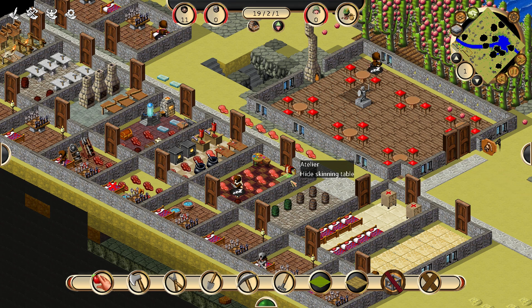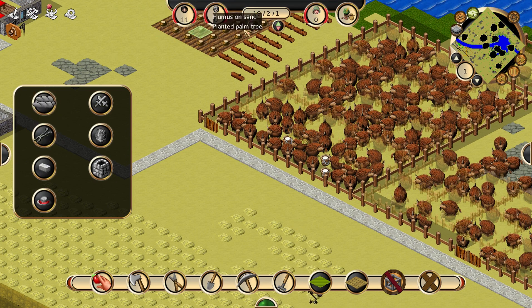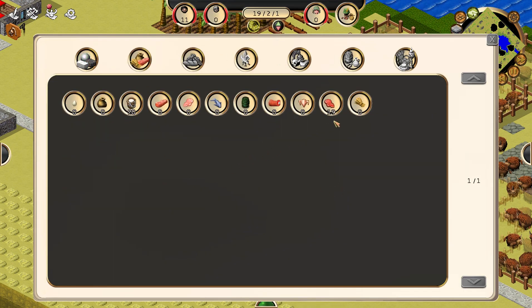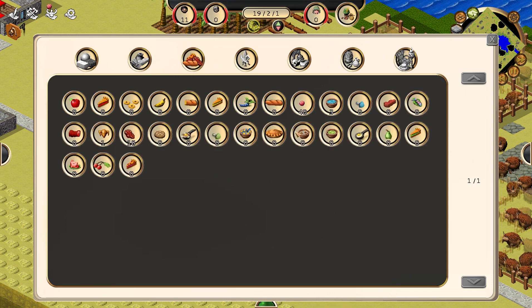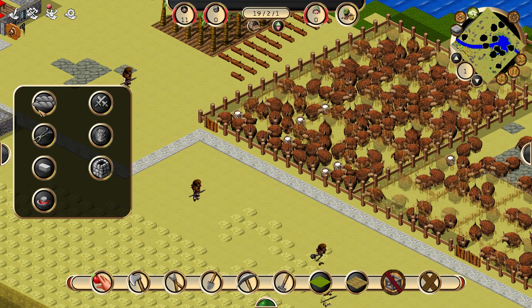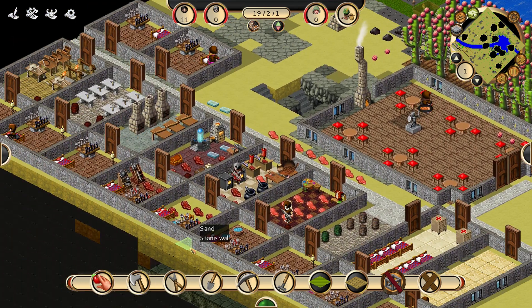They've still got plenty of food. They don't have much — let's see, they've got cactus fruit and milk. How much milk and everything do we have? We've got 20 milk and 40 cactus fruit, okay. So we'll go ahead and have them make some more bowls of soup. That way they'll have plenty of that.